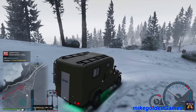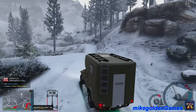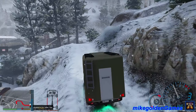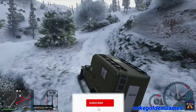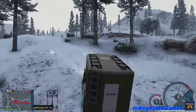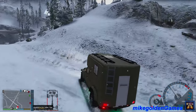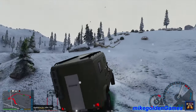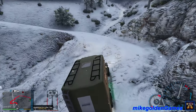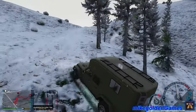Citizens report a vicious animal in the Chiliad Mountain State Wilderness. Roger that dispatch, I'll respond to that. I'm not too far away. Let's get up this trail — we have reports of an animal attack in progress. The caller is on the line with dispatch right now. Sounds like they're running away from the animal, so we're going to try to get there as quick as possible. Let's just gun it up the side of this mountain.